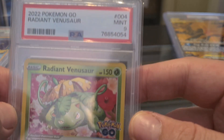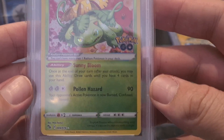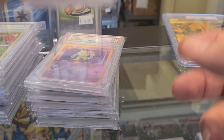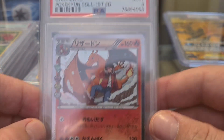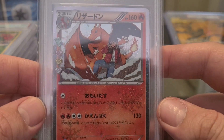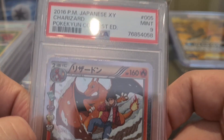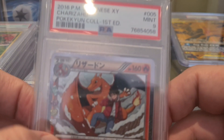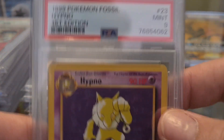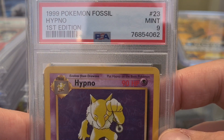A Radiant Venusaur — beautiful, beautiful one — this one is also a nine, same as the Blastoise which I believe was a nine as well. Then a 2016 English card — I don't remember this card, but oh, it's first edition! Nice nice, that's cool. A Hypno first edition — that one's pretty cool, most definitely.